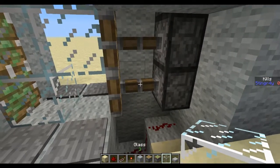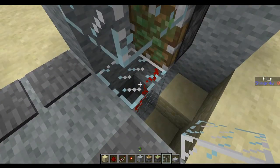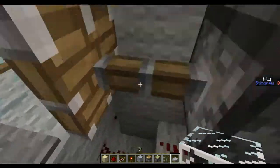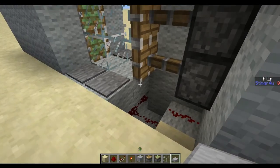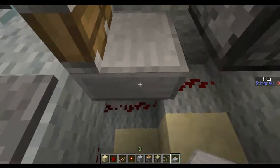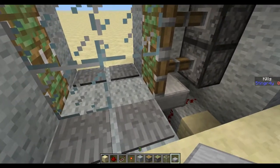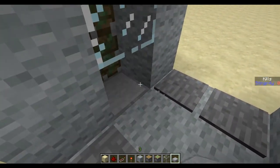We can however put a transparent block there, like glass. If I put glass there, the wire isn't cut off and it works. But glass isn't a solution because we don't want people to see through it. Glass is transparent for us, but in the game some other blocks are also transparent without being see-through to our eyes — like slabs. So I put an upside-down slab here, and it doesn't cut off the wire because it's technically a transparent block, but we can't see through it.